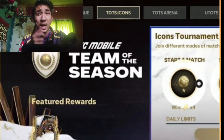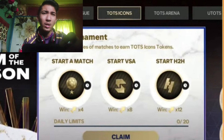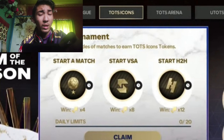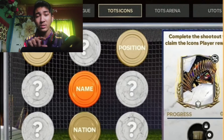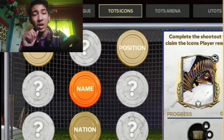Moving on to the Icon chapter — this should be familiar. You have to play Head to Adversary Attack or a PvP match, and you can get a daily limit of 20 points. You need to score nine tokens to get one icon, and they've shown you can get three icons total — but after the event launches we'll understand exactly how many tokens we get and how many icons we'll actually receive.